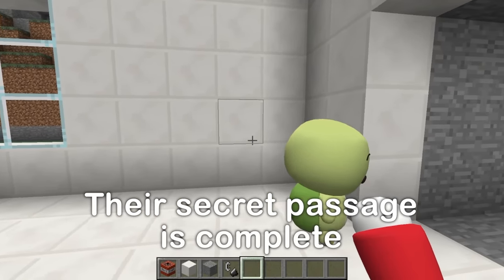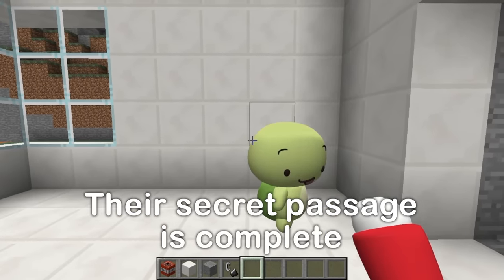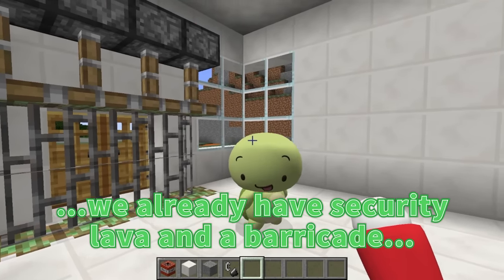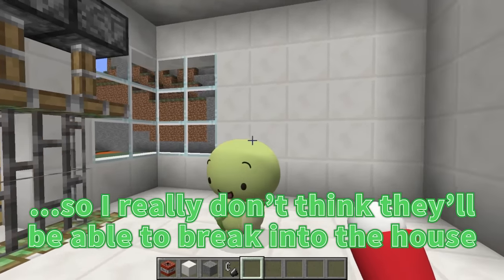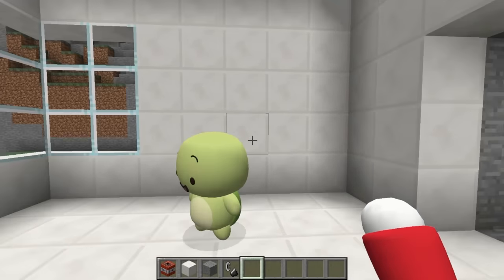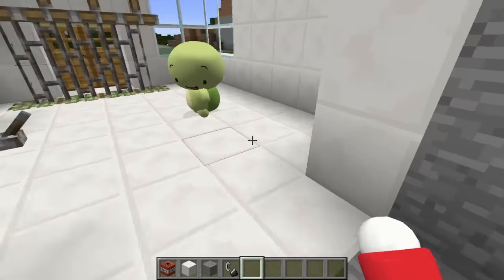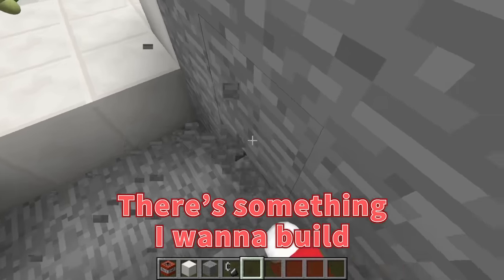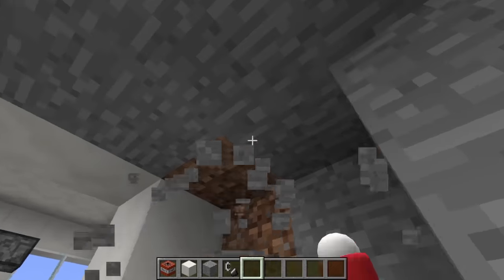Now in the event of zombies breaking into the house, we can escape through here. But JJ, we already have security lava and a barricade, so I really don't think they'll be able to break in. Even though it's unlikely, they still might break through. In that case, we need to be as secure as possible. There's something I want to build.